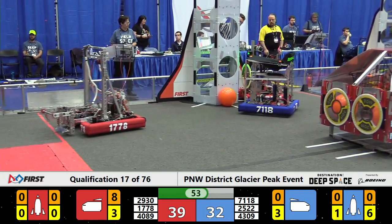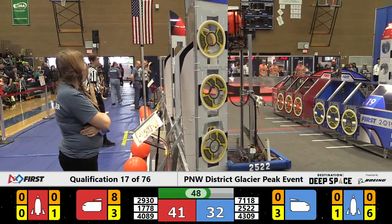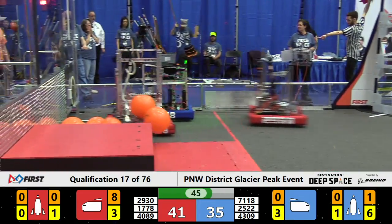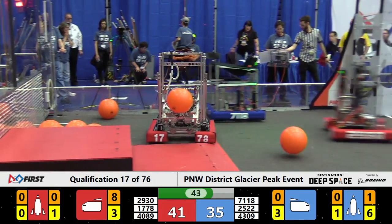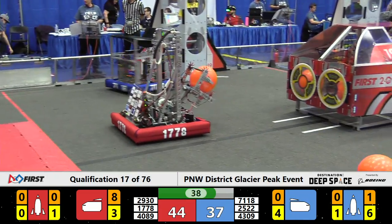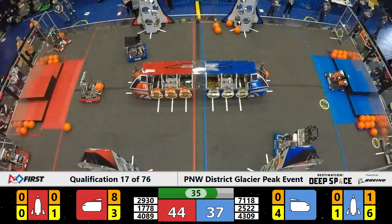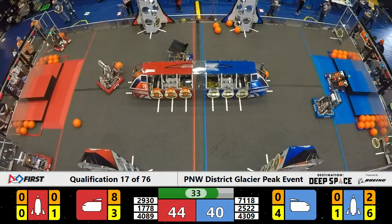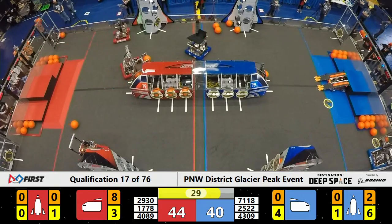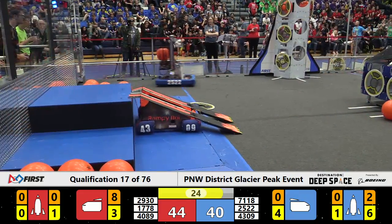Just under a minute to play, and the Red Alliance holds their lead with the Blue Alliance not going down without a fight. It's the Botsmiths who put yet another hatch panel — this time they finish off what they can of their cargo ship. 17-78. It's Chill Out who has possession of a piece of cargo for Red, but are looking for a place to put it, waiting for their Alliance partner to come to the rescue.